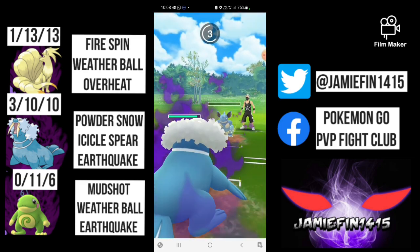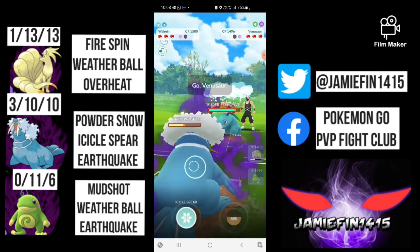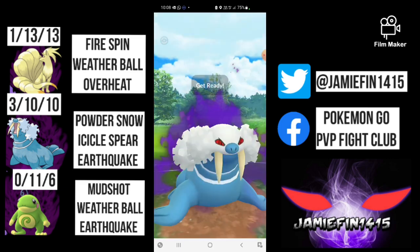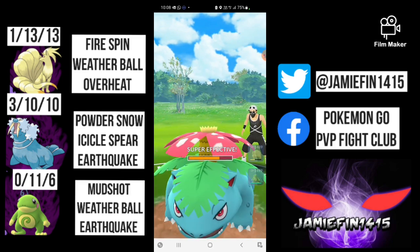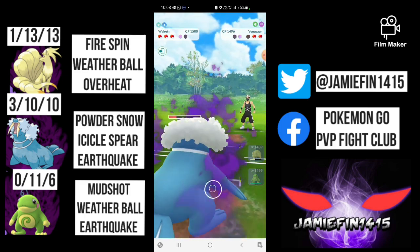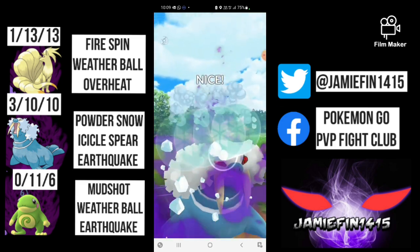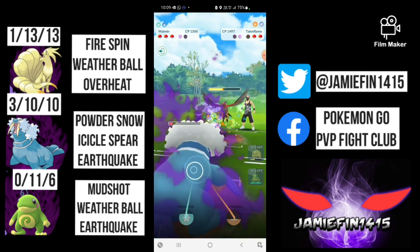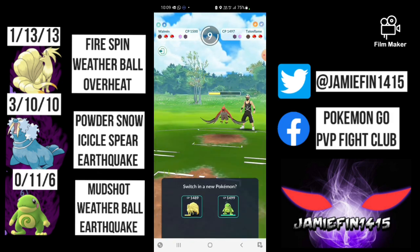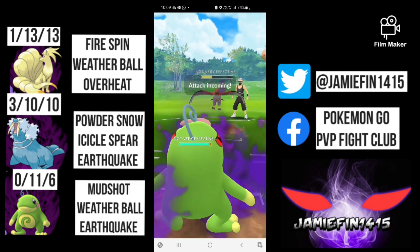They make a last-minute Poison Fang — this isn't going to do too much damage but it does lower our defense. The opponent comes in with a Venusaur, a bit of a questionable play. We have lower defense, these Vine Whips are shredding, but Walrus is fast-spamming. They let the Icicle Spear go through, and we manage to farm down. In the back is a Talonflame — I throw two Powder Snows, and this Icicle Spear they actually let go through. I'm hoping to make one more but unfortunately we get Incinerated down.